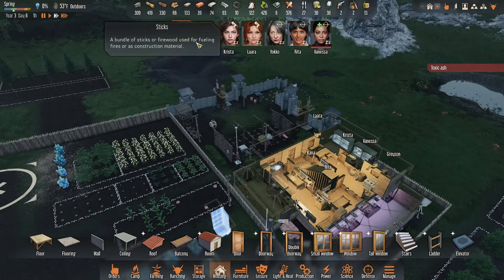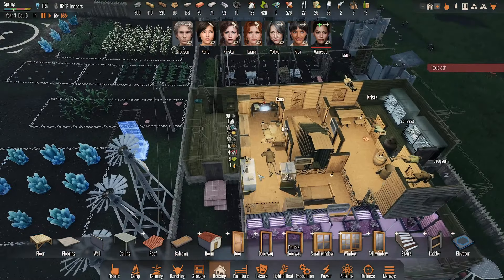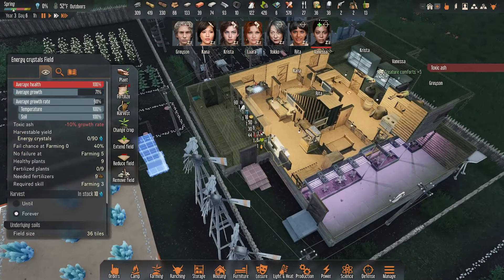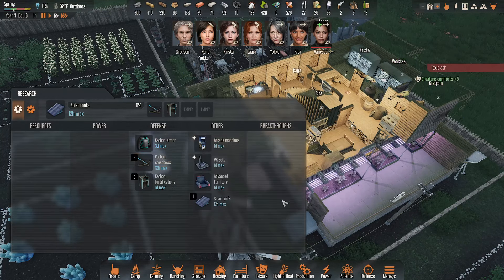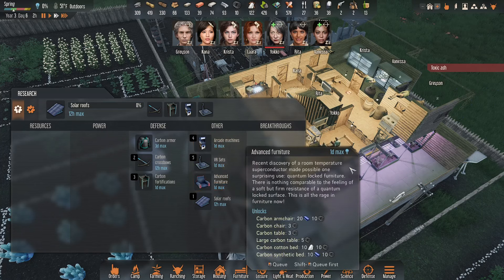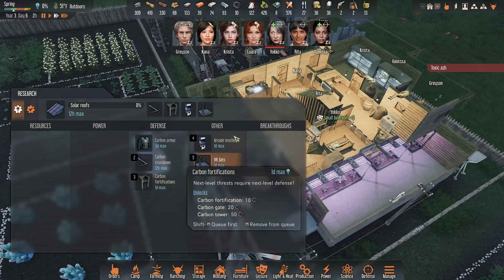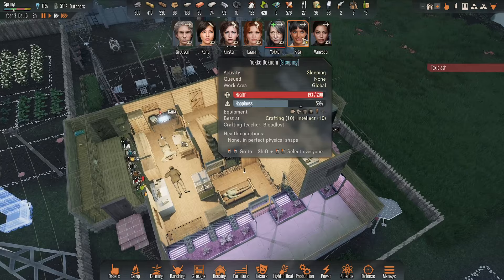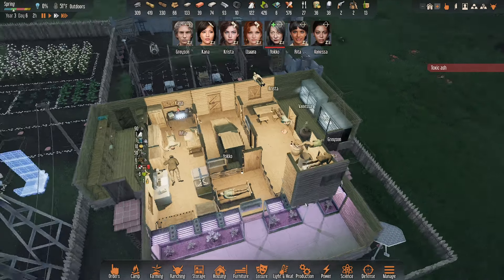Researched elevators — good job. We're down to seven things to research for the rest of the game. I guess we'll just queue up stuff in order of how long it takes to research it. Is it Krista who does our researching primarily? I think it is.